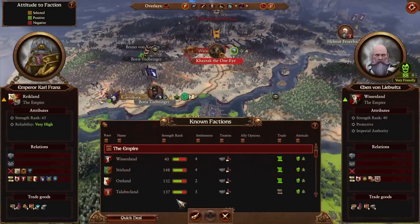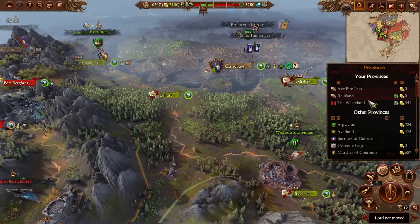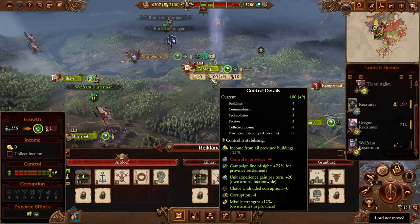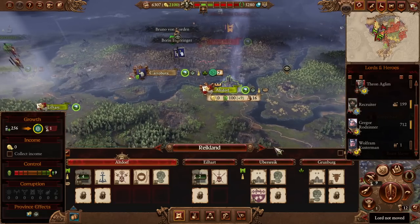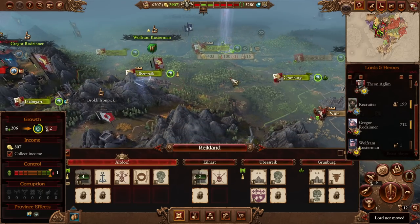In terms of what we've got to do this turn, other than diplomacy - maybe we don't start with diplomacy. Let's see if there's any buildings - there is not - or any movement - there is also not. All right, then maybe now it's time to start collecting the income. The growth has been pretty okay, and going from 250 down to 200 is probably worth it to get the extra 800 per turn.